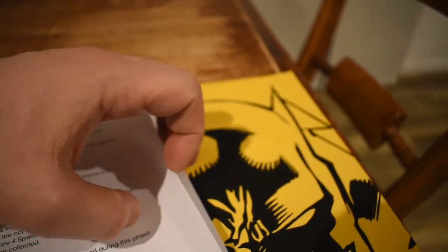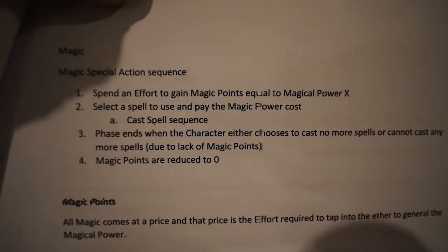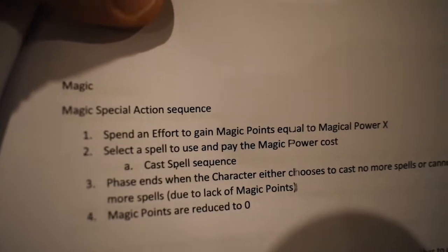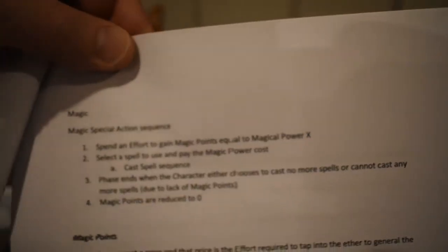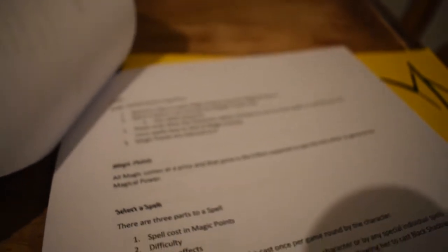Now for magic — still a special action, but you have to spend an effort. That gets you your magic points. All magic comes at a price: you take the stun to get your magic power points, and then you can cast spells and do what you need to do.